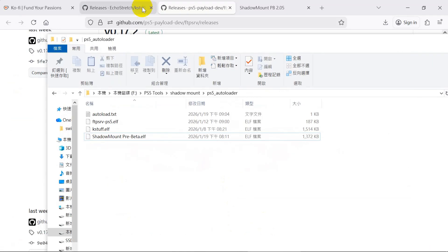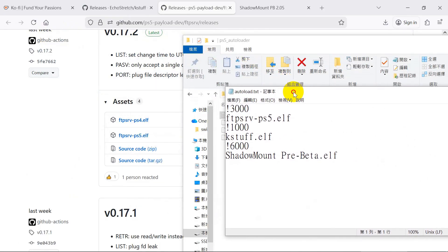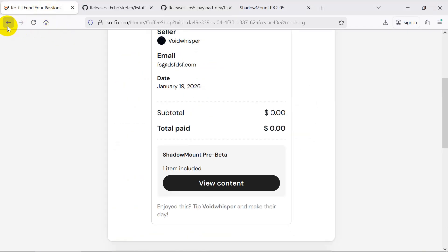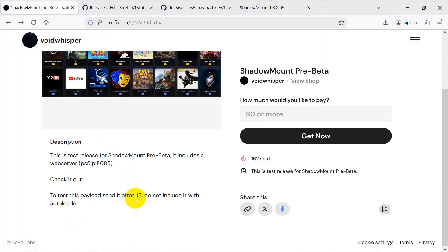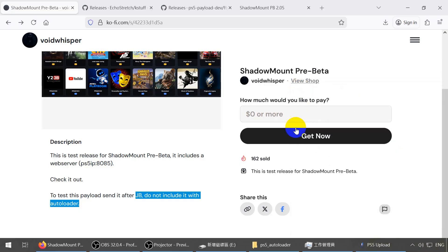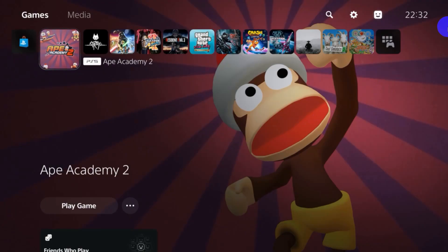Put all files in the folder ps5autoloader and edit autoload.txt. Note: Void Whisper suggests not putting it in the autoloader, but we have tested and it works on autoloader — this is simpler than sending the ELF from a PC. This assumes you have already jailbroken with y2jb with PLK autoload.